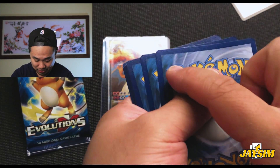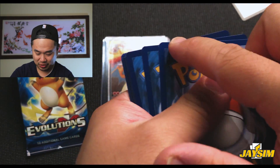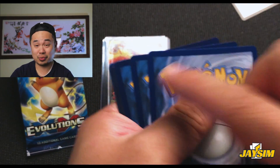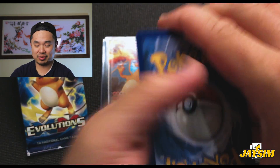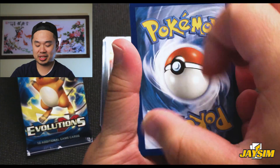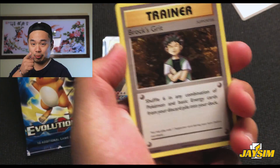Let's try to compare it — you know, sometimes if it's a holo you can see a different color around the edges. So it could be a holo, but let's have a look. No, just an energy card. But let's see what we got — okay, we've got trainer: Brock's Grit.